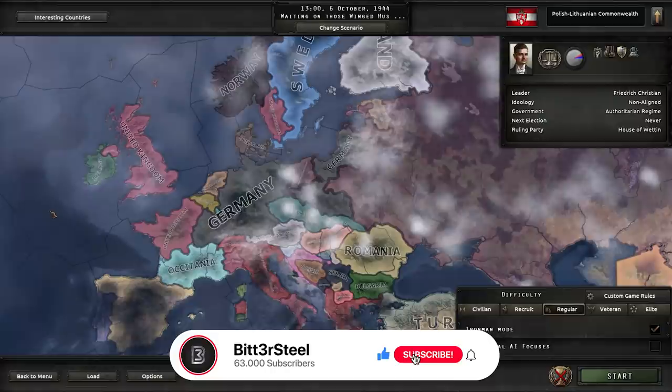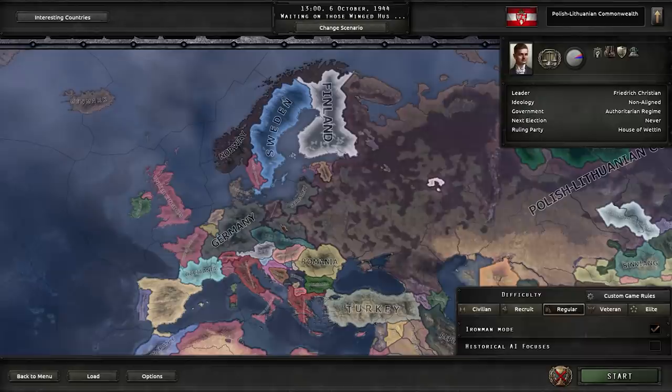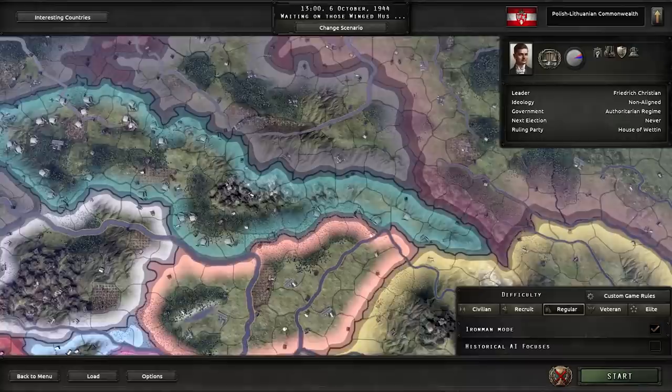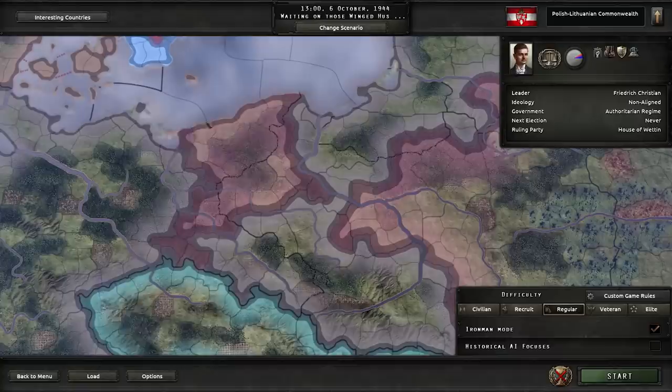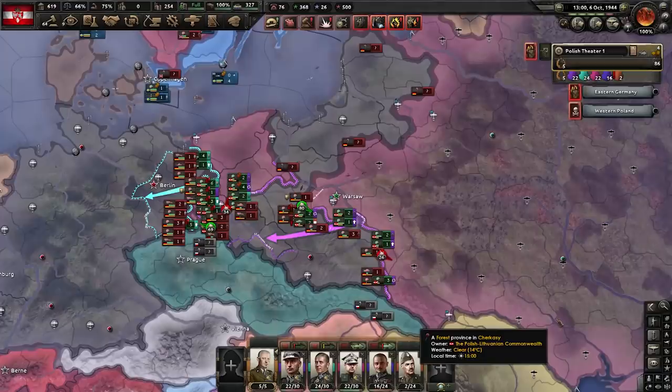Hey everyone, Bittersteel here back with another video. Another glorious disaster. This one was sent in by a viewer. He's playing non-historical, things happened, and he finds himself at war with the Allies, with Germany having gone democratic and joining the Allies. They managed to invade him through neutral Czechoslovakia using military access and link up with a naval invasion. So let's hop right in.